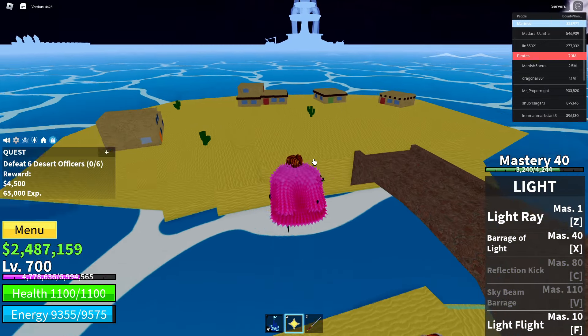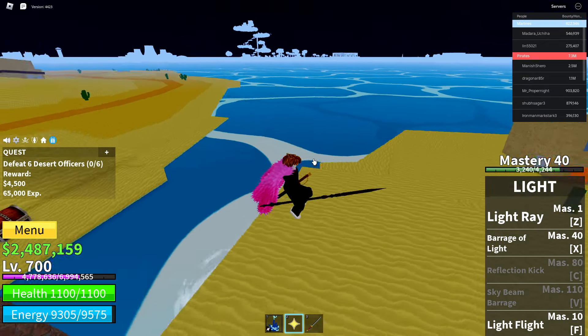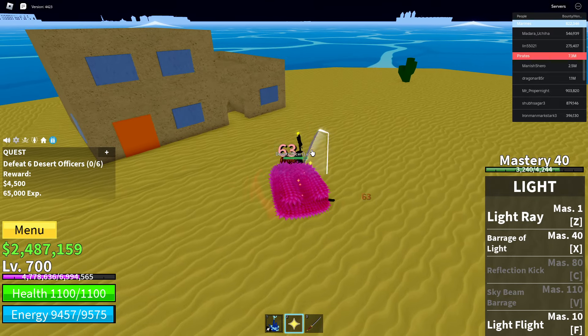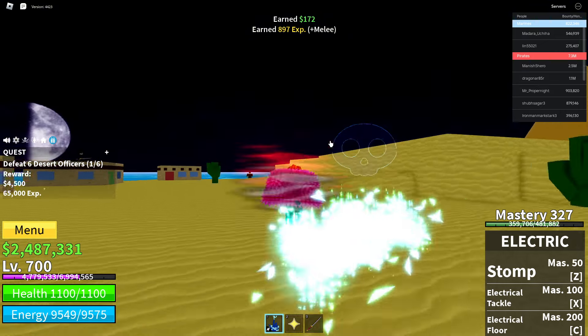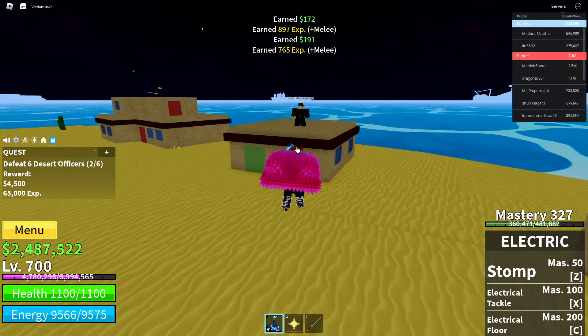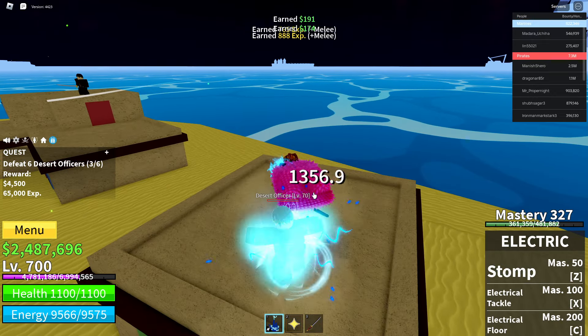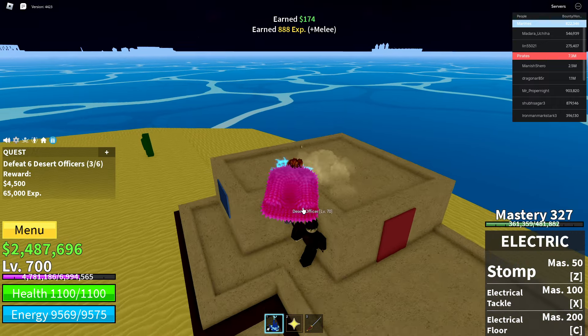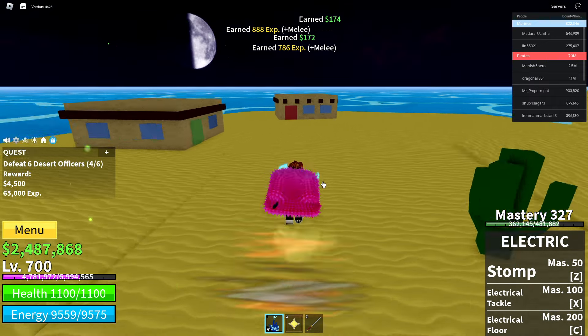And then if we go next to this little smaller island, you should find Desert Officers here. You can group them all together and get them all at once, or you can get them one by one. So that's pretty much it.